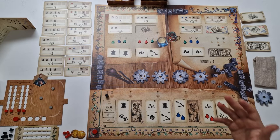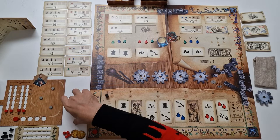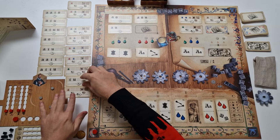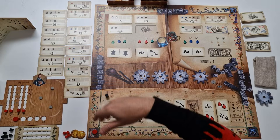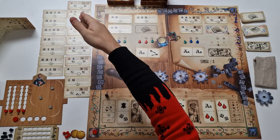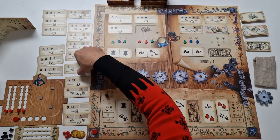Starting with the first player and continuing clockwise, each player chooses a pair of print and refinement cards and adds them to their workshop. The player board has space for four pairs of orders. Those pairs cannot be changed — if you've chosen this as a pair, it will remain a pair until you fulfill this order. After the first player chooses, then the second, third, and fourth players choose in order. Then in reverse order, each player chooses their second order pair. The rest of those cards are cleaned up and put onto the discard pile.